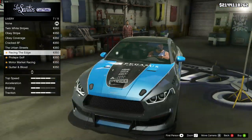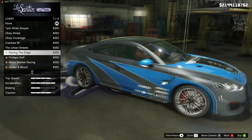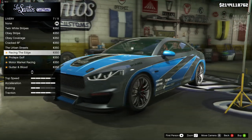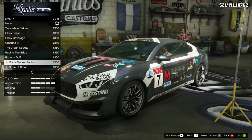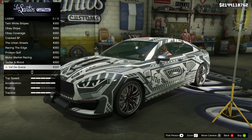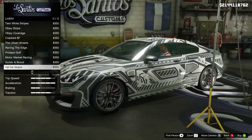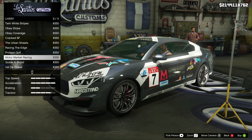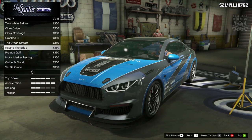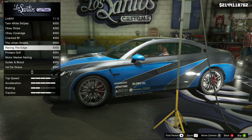Wait a minute — that's the M3 livery from Need for Speed! Why did they put it on an Audi? That makes no sense. Moving on: prolapse, golf, motor market, gutter blood, and Val de Grist — a little bit weird, not too keen on that. But there are some cool liveries. I seriously cannot believe that Rockstar put a BMW livery on an Audi — what's all that about?